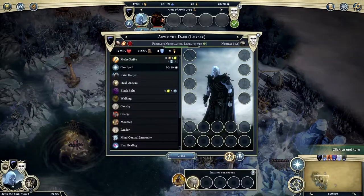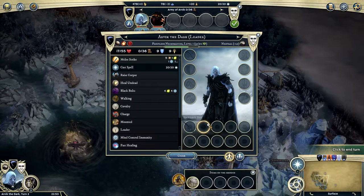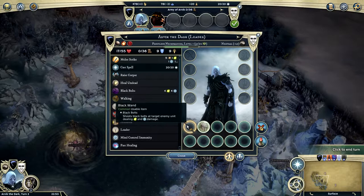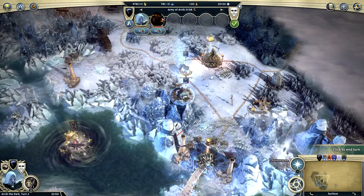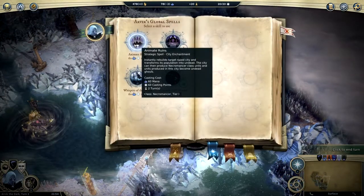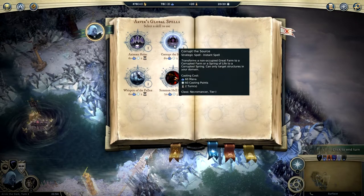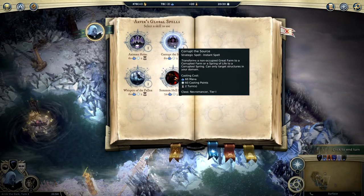We got a usable item and some gold. We'll take the reward. We have a black wand — excellent. Our guy is wounded. Is there any spell I can do? Not really. Corrupt the Source transforms a non-occupied great farm to a corrupted farm, but that doesn't do us any good right now.